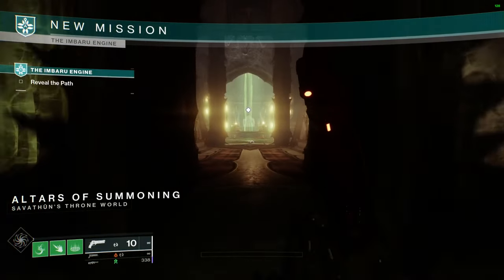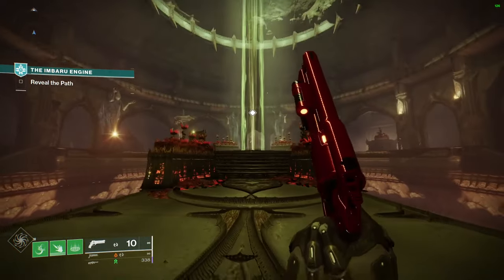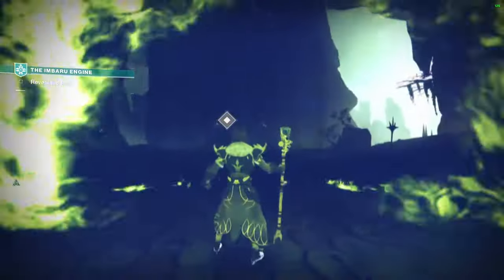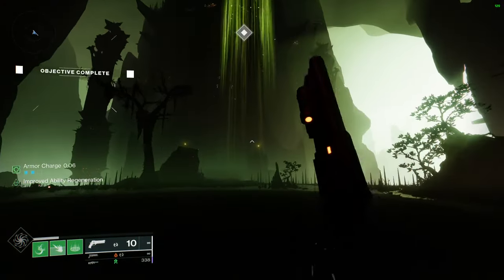Once we load into the Embaro Engine it's gonna work exactly how Altars of Summoning does, where you go up the big lift and get sucked up into the ceiling. The only difference is now you're gonna be able to activate a hive panel and go up another lift that takes you up into the Embaro Engine.